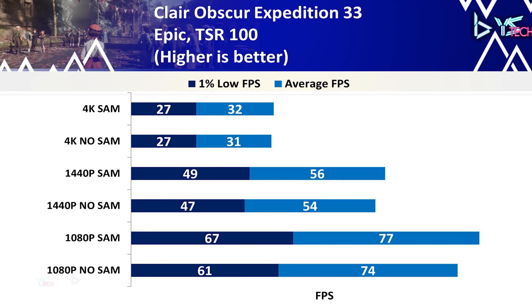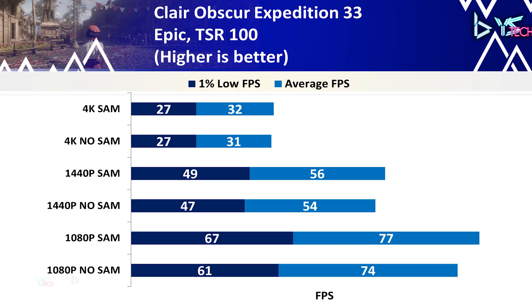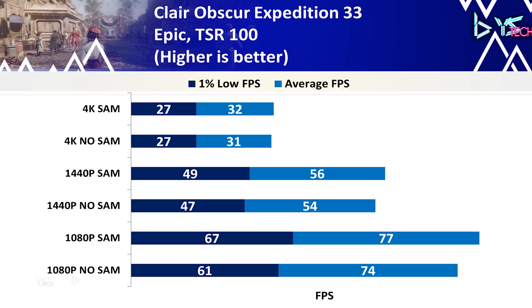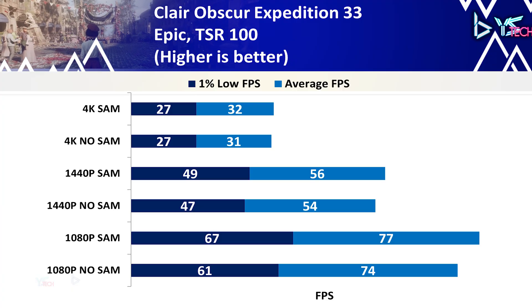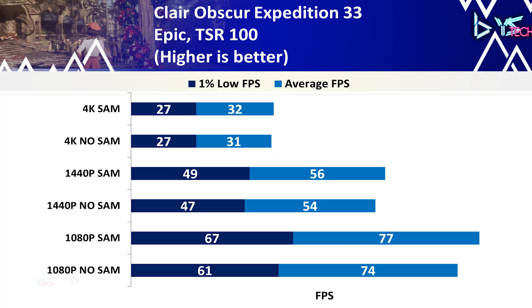Next up is Clair Obscur: Expedition 33 on epic settings with TSR 100. There isn't too much difference between the 1080p, 1440p, or 4K results. The highest improvement was on 1080p 1% lows at 9.8% in favor of SAM being on, but honestly most results are basically within margin of error.